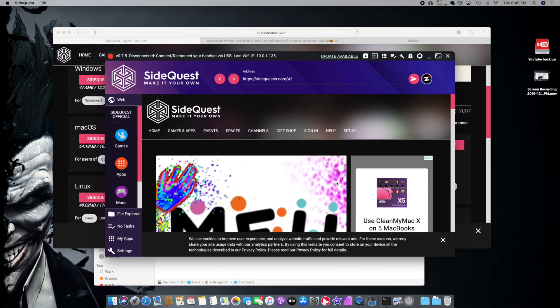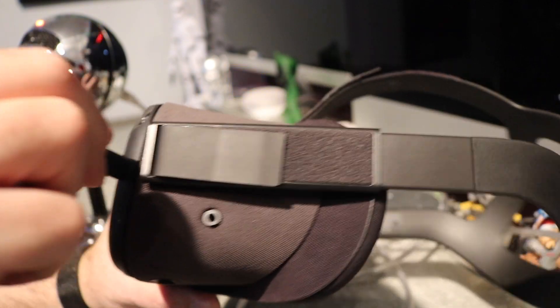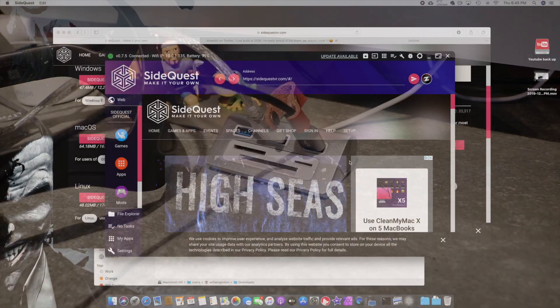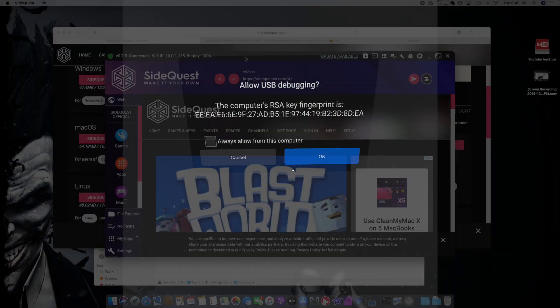Take your Oculus Quest, take the cable from the computer, and connect it. Make sure your Oculus Quest is on. If this is the first time you're doing this, you'll have to put the headset on and allow permissions for SideQuest to connect to your Oculus Quest — it'll say 'Grant access to this program.' We already have grant access, so we're good.